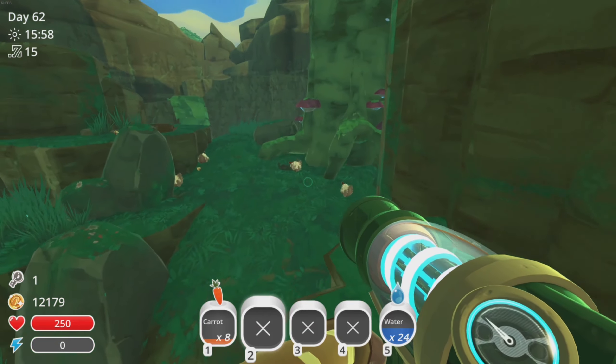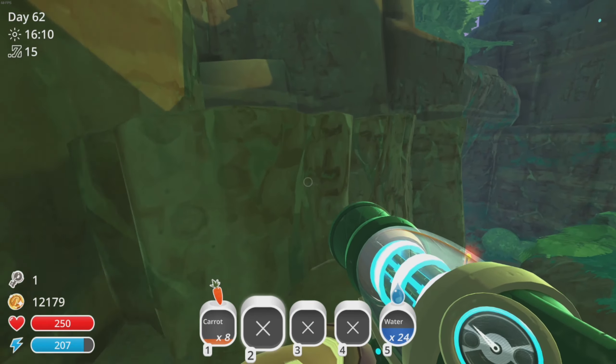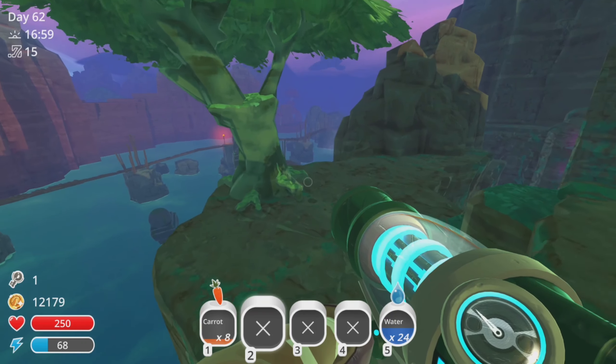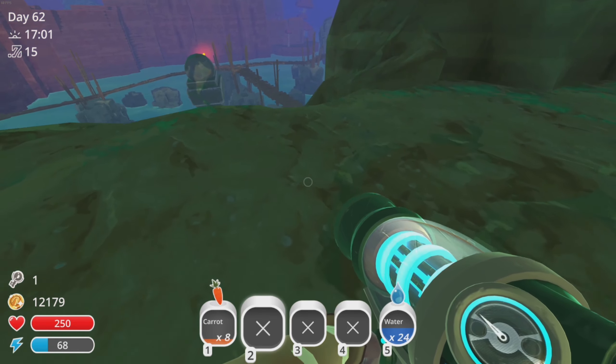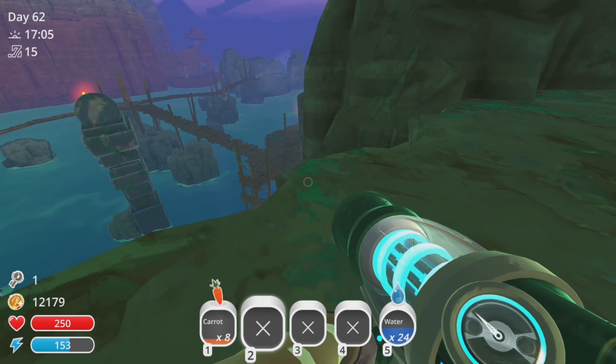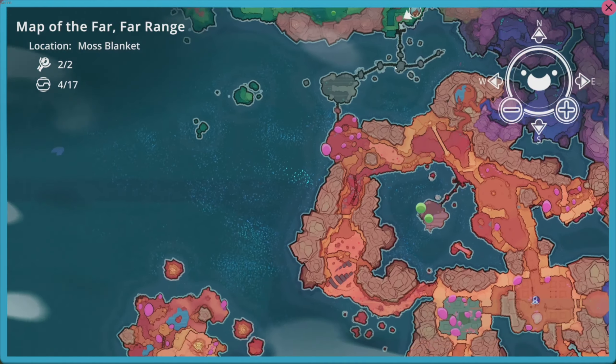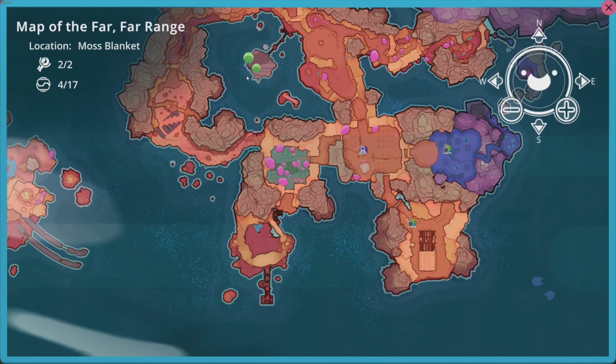I also just remembered we have another slime key that we haven't used yet. We need to figure out what to use that on. Let me know down in the comments below — is there another area that I'm missing? It doesn't really look like it on the map. Is there somewhere else that I should be using my key?